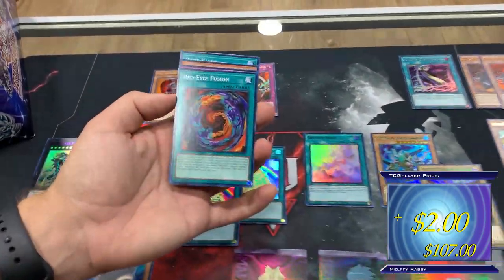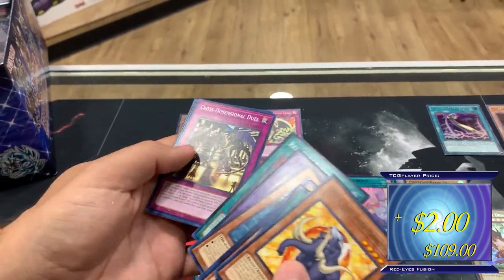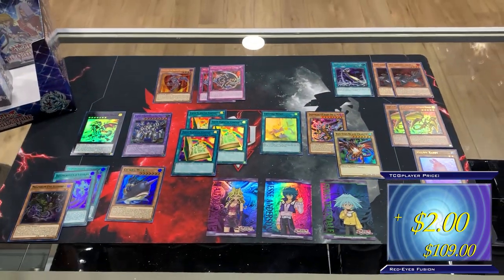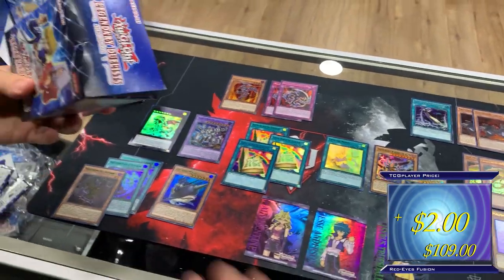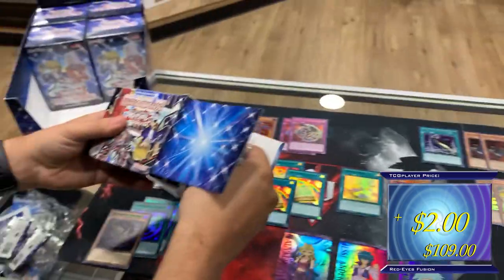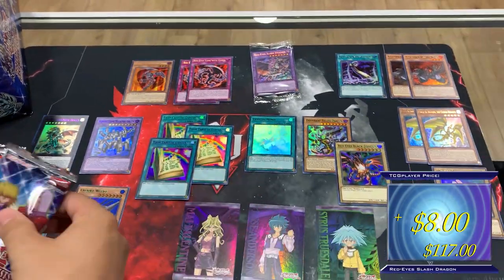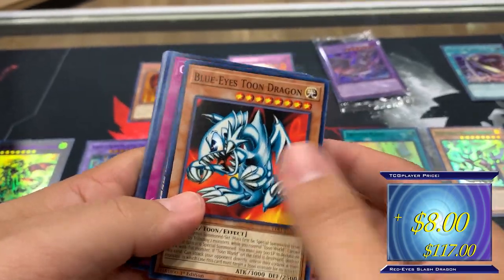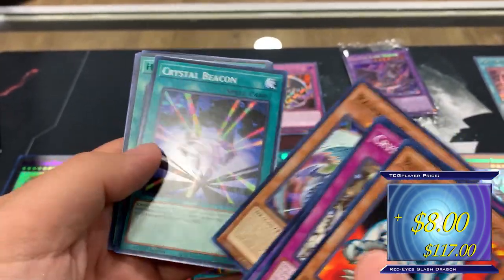Red Eyes Fusion is in here as a common — by the looks of it, it's not going to be easy to pull, so if it's any less than a dollar I'd pick it up for sure. Tune Cannon Soldier — nice rare value. Come on, different secret this time! The secret rare is going to be the baby. The fact that you can make a picture with the double-sided cards makes them even more interesting. Cyber Rainbow Dragon as a common — last time they made this as a common it went to a three-to-five-dollar card.